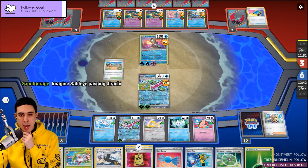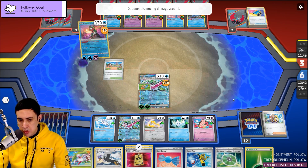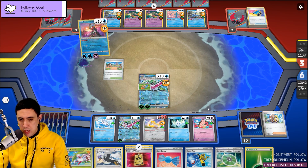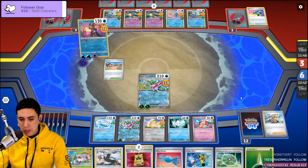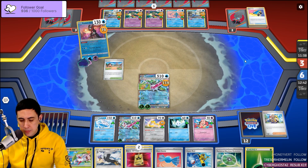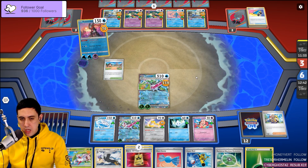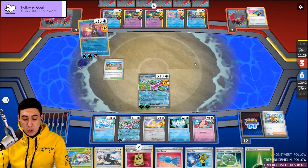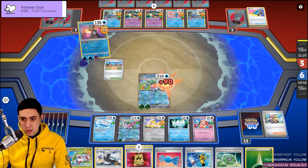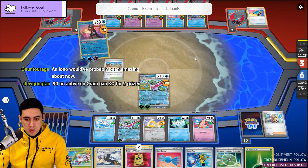How many times can they keep supporting attacking with Greninja? You knock this out and then what? You probably just leave the Cleffa. I'm just going to put Manaphy down for a start. Iono yeah.